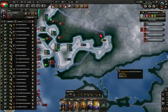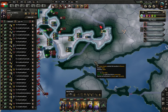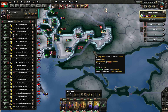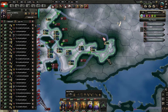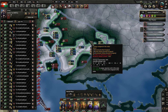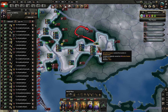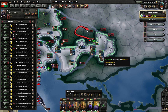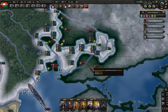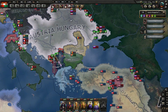They do have forces down here in the south coming up to try to defend. I'm going to give a little movement order like this. They've discovered my plan and they're now rolling in in droves, which is fine. Just cool to get a little breakthrough there.